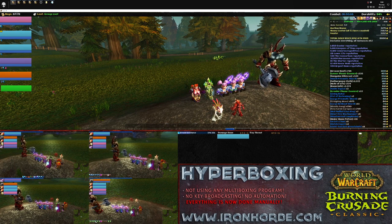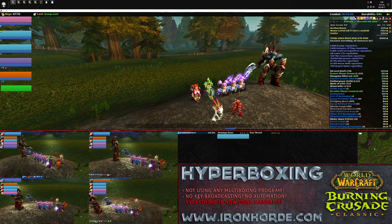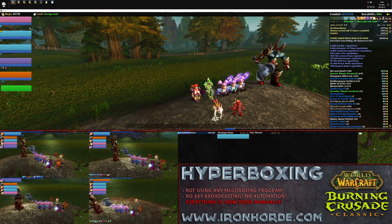On the druid, F1 is healing the tank, F2 is healing the first mage, F3 is healing the second mage, F4 is healing the warlock, F5 is healing itself, and F6 is healing the warlock pet.